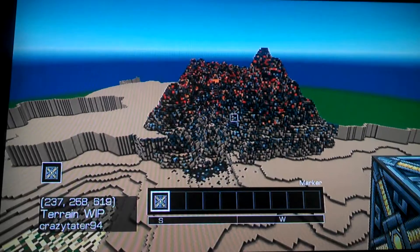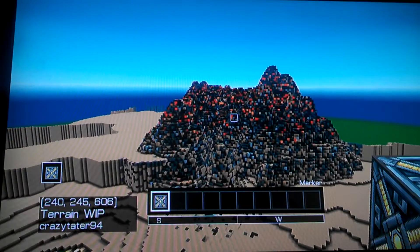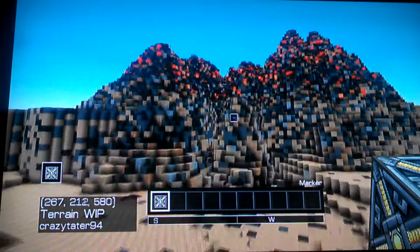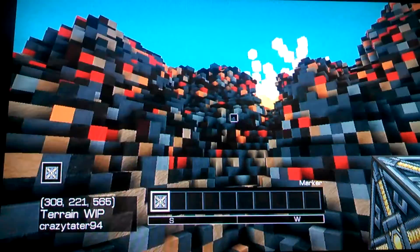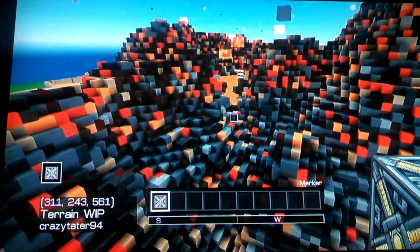Hey guys, welcome back to another tutorial. In this one I'm going to show you how to make a volcano that actually erupts. When I run the script it seems like nothing happens, but when you're close or standing on the ground it actually starts shaking using the cave-in feature. It shoots out fire particles and lava actually starts flowing.